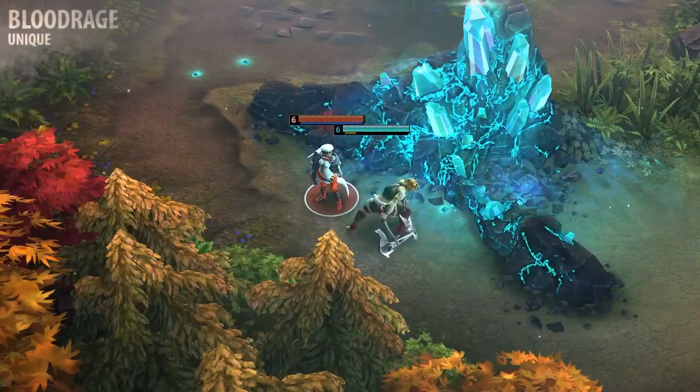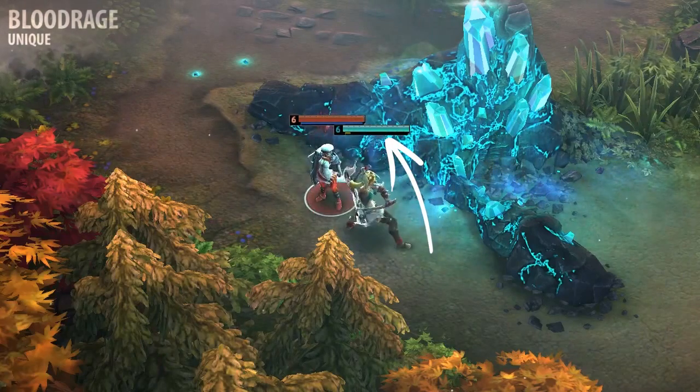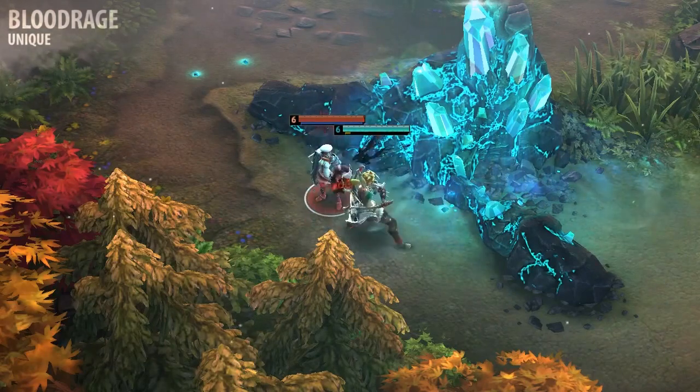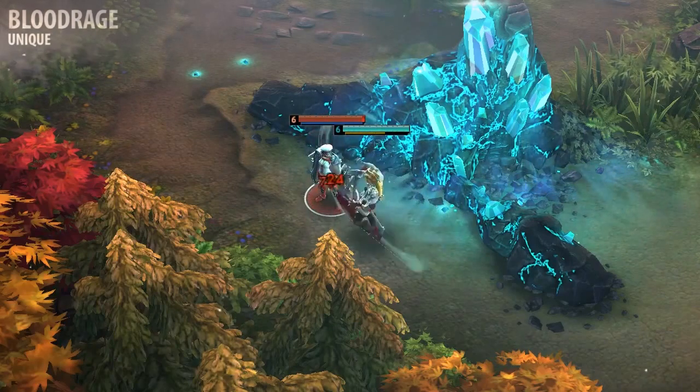Rona's abilities use a special resource called Blood Rage, shown beneath her health bar. This rage is generated from her attacks and abilities, as well as when she takes damage. Since she doesn't use energy, items with energy and energy regeneration instead allow her to slowly generate extra rage while she's in combat.